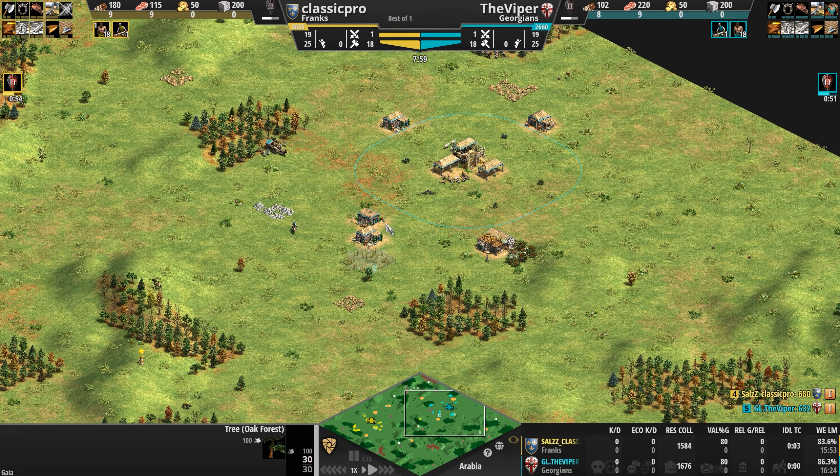The Viper just wants Classic to garrison villagers and waste time — though the funny thing is it does force a resource drop-off, which is never bad in the early game. Now we've got a scout chase developing. Both players are sitting at the exact same civilian population and the exact same military of three scouts apiece. The only difference: our Georgian already has his spearman forward aggressively, while Classic Pro keeps his in a defensive position.